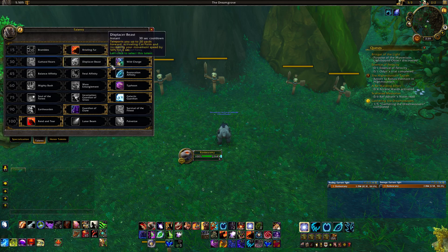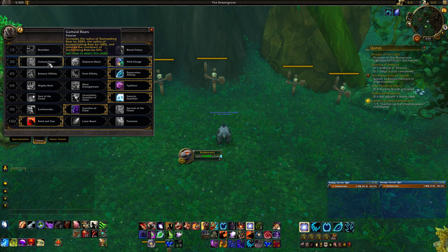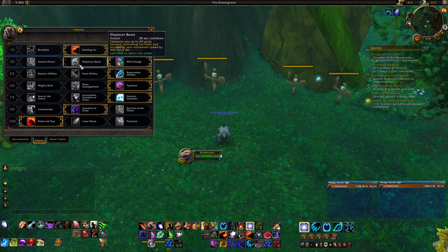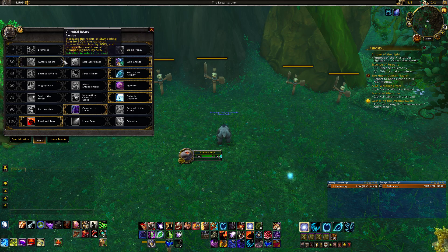At level 30 it's completely up to you — these are just movement talents. Control Wars is probably best for raids, reducing the cooldown of your Stampeding Roar and increasing the radius significantly, making it a 1-minute cooldown rather than 2 minutes. I'm using Wild Charge for questing and dungeons. Displacer Beast is generally not recommended because it takes you out of bear form, but if you do use it, make sure you get back to bear form afterward.